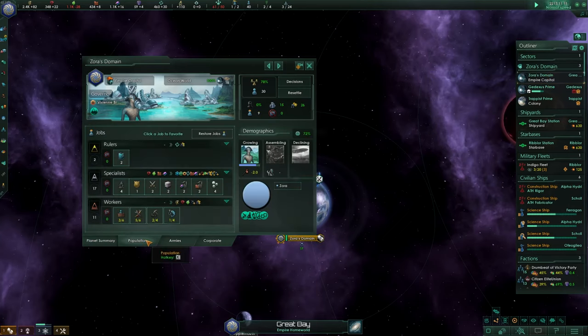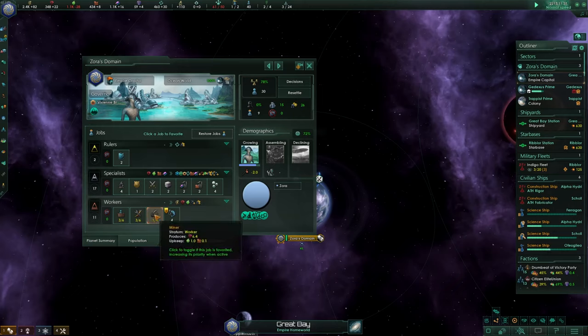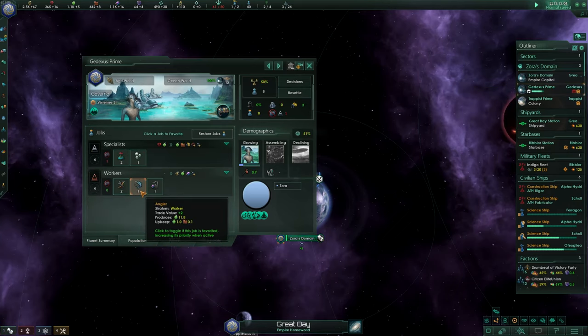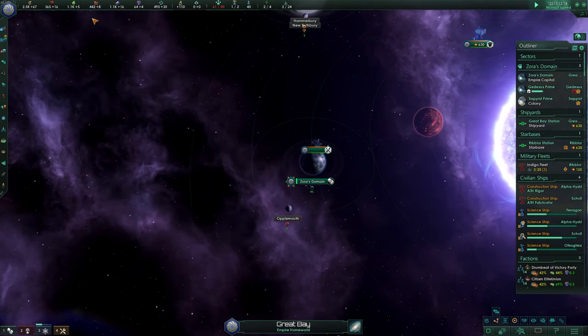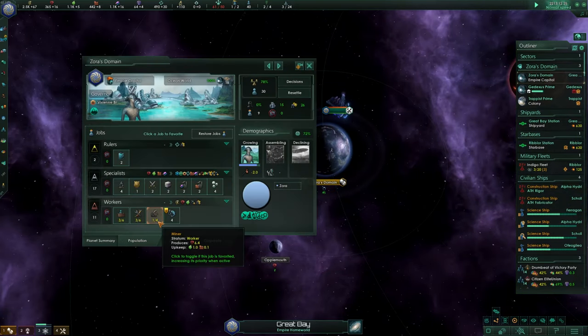Let's look at my population control — we do have angular jobs available but they are not all being used, so let's mark this one as high priority. As we can see now it's being used. Of course we produce less minerals and less energy with that, but those are looking rather good anyway. The same probably on Gidexus — mark this one as special. And in Trappist no one is working on the angular right now, which is another very important thing. With that we are actually positive now — I think it was Sora's domain that did the trick.